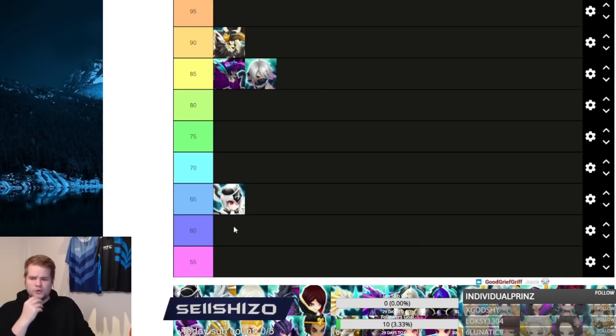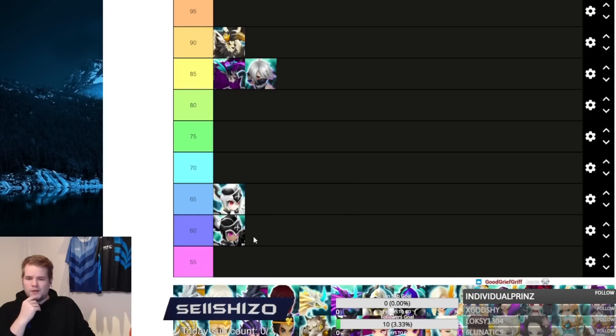Trinity gets a 60 for me. The only reason she's not at 55 is because you can put her on triple vio as an arena offense or in RTA. Besides that, you're not going to use her for much else. There is one unit worse than Trinity so she's not at the lowest tier.